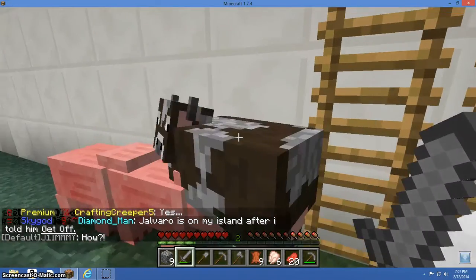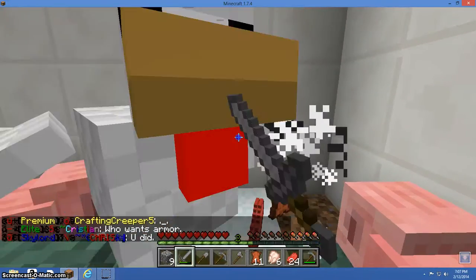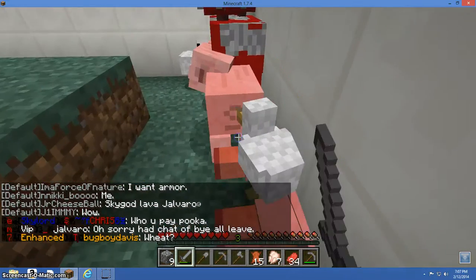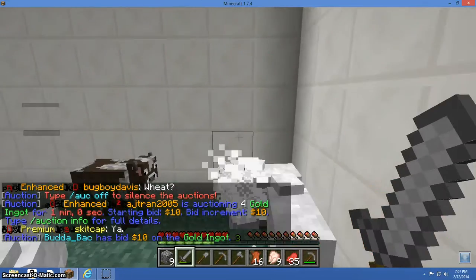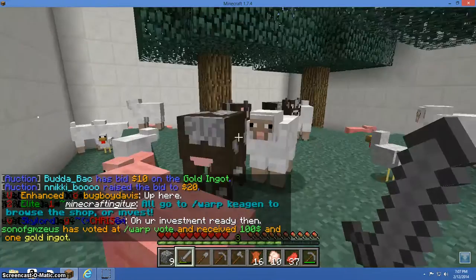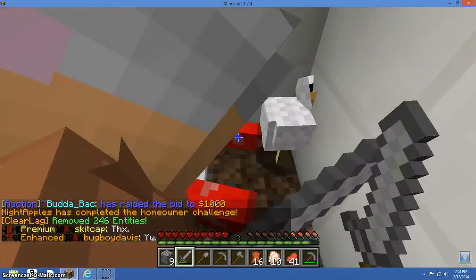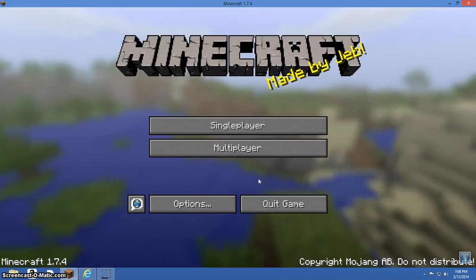When we get the cobble, we'll focus on building some stuff inside our island. This chicken just wants to get killed. Well, this island kind of sucks. Guys, I'm going to stop the recording now — see you guys in my next video. Alright guys, bye.